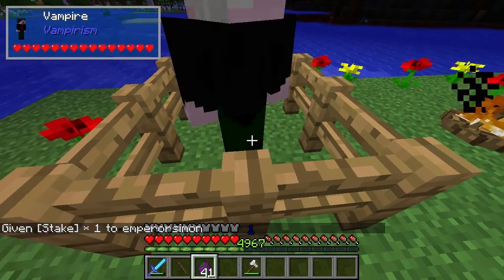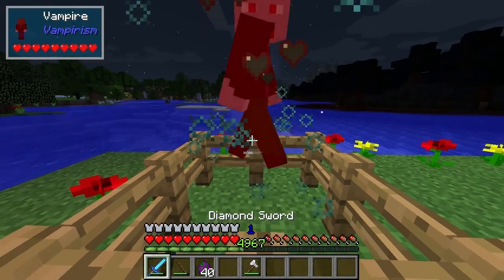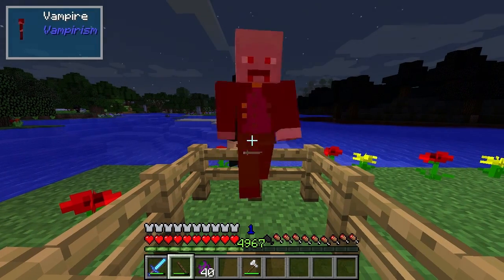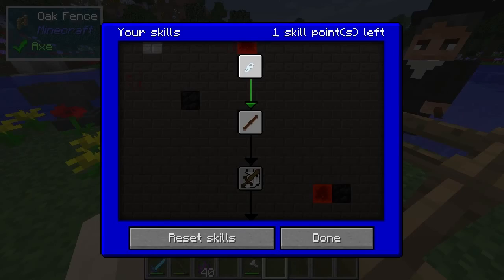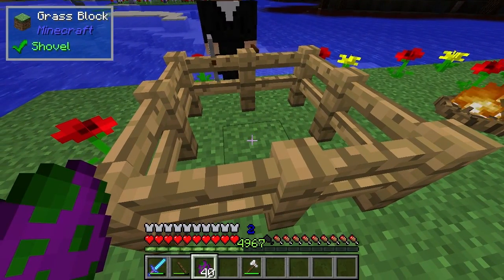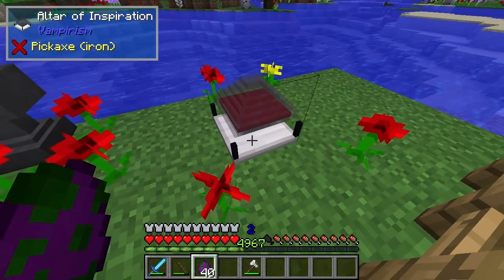Say we now want to level up as a vampire hunter. We're going to do some damage and then kill the vampire with a stake. This is how you actually get some of the blood bottles — it can be difficult at early level. Then we find the vampire hunter NPC and he says he will train you. So you give him the vampire blood and that will level you up. He says to bring him more blood, and this is how you use it to instantly kill any vampire.